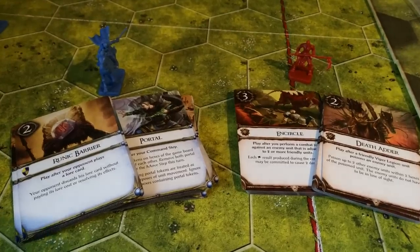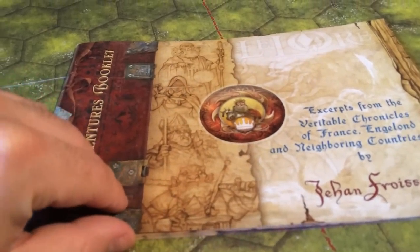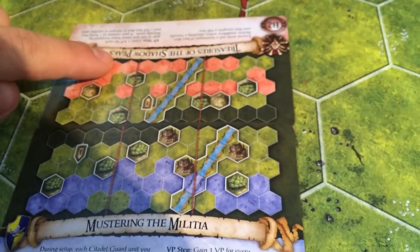There are two different types of lore cards now, one for each side. The first edition used preset scenarios that had the layout of the board, while the second edition is more customizable.